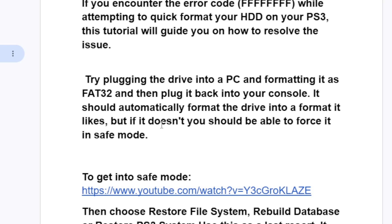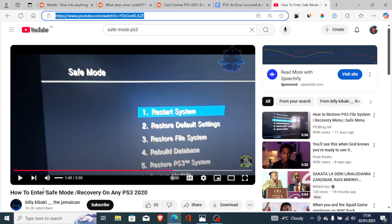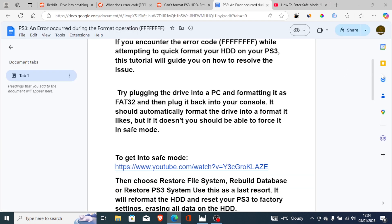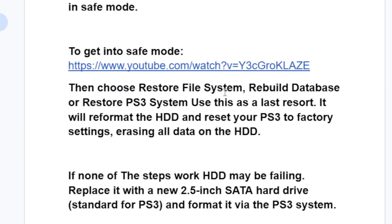If it doesn't format automatically, you should be able to force it into safe mode. To get into safe mode, there is a video available in the description which shows how to enter safe mode or recovery on any PS3 — I'll leave it in the description so you can watch it easily if you don't know how. Once in safe mode, choose Restore File System, or you can choose Rebuild Database.